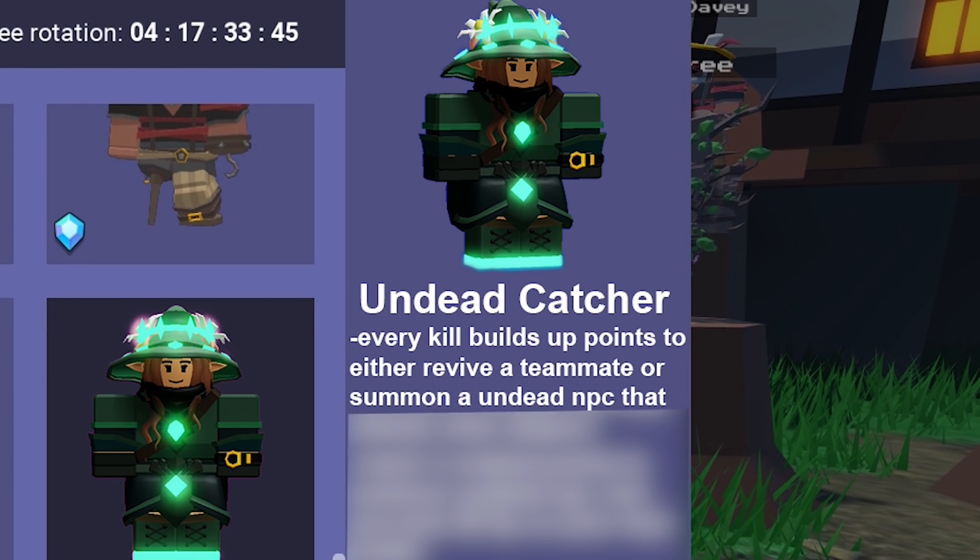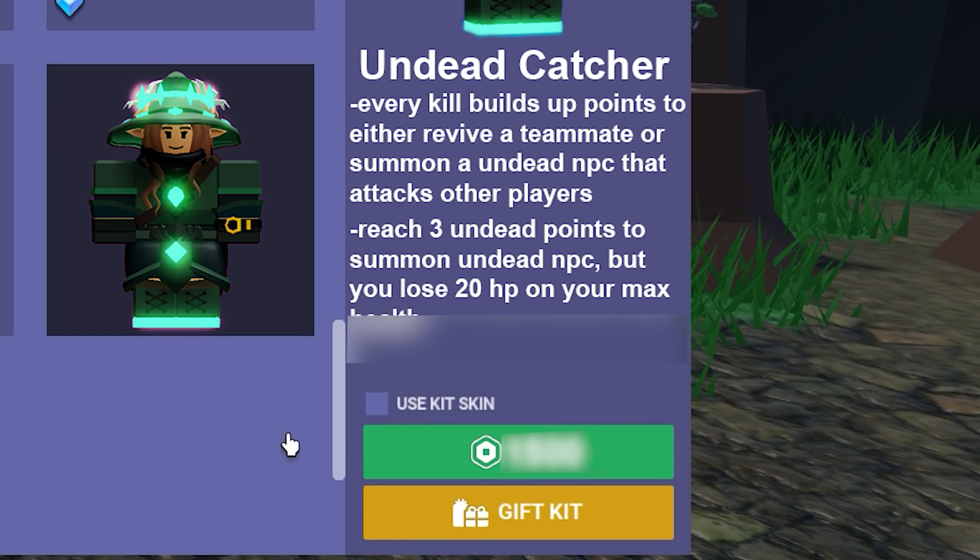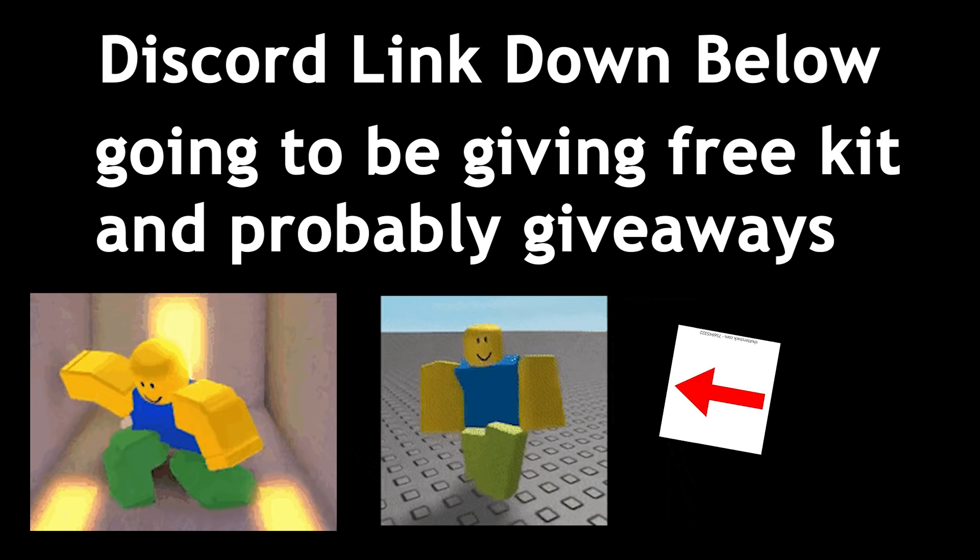Reach 3 undead points to summon an undead NPC, but you lose 20 HP on your max health. This kit costs approximately 1500 Robux.